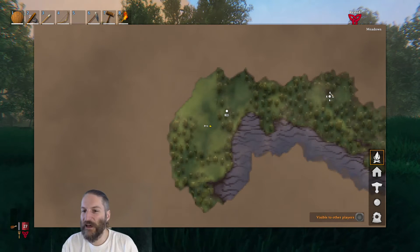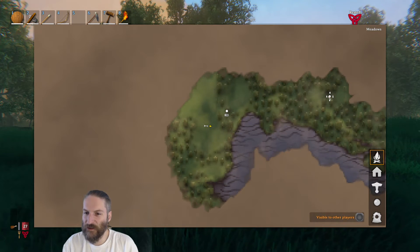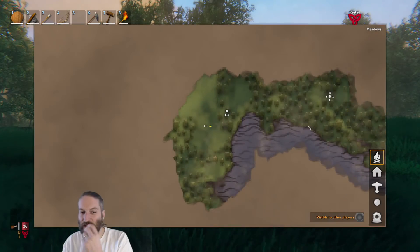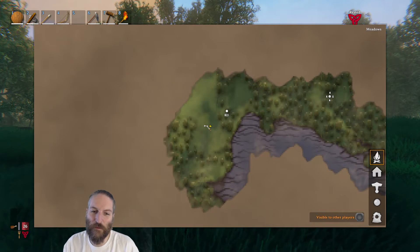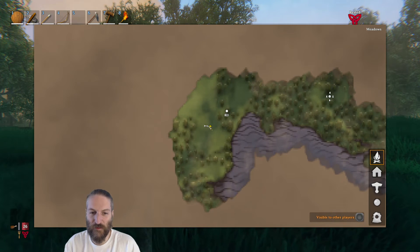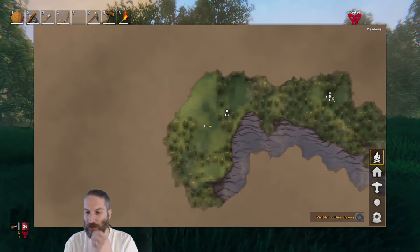Now when you landed in the game, you landed here in this circle with these four pillars around it, and that's marked on your map forever. The other thing it does automatically is mark wherever your bed is, which is handy — that's where you're going to respawn. If you don't have a bed, you're going to respawn over here.